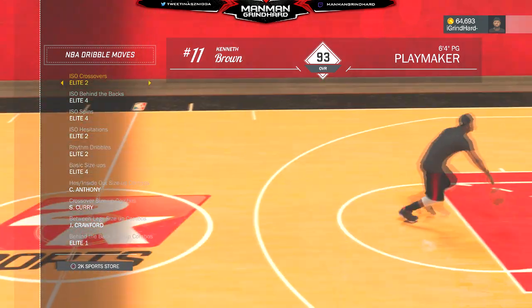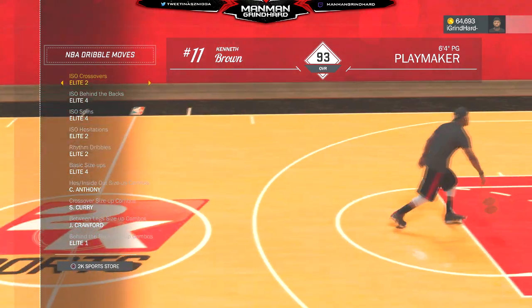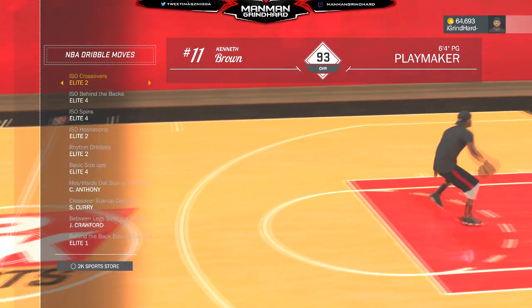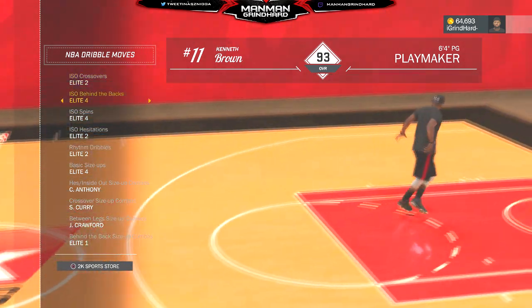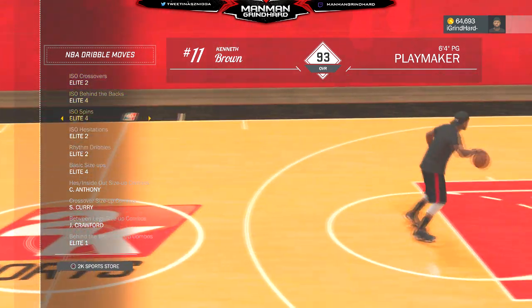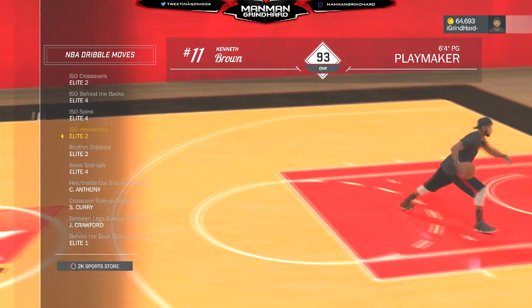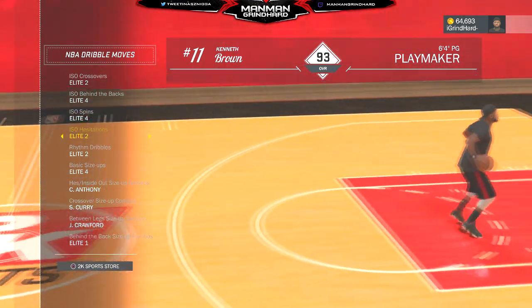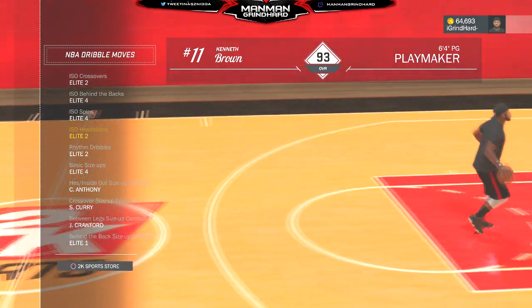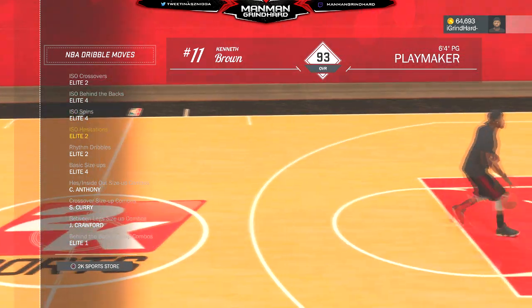We got the ISO crossover tool — it's basically crossover number two from 2K15 to 16. ISO behind the back number four, ISO spin elite four, ISO hesitation elite two — which was actually hesitation four last year. So if y'all want to know what hesitation four was, it's elite two right now.